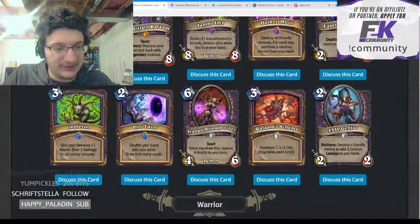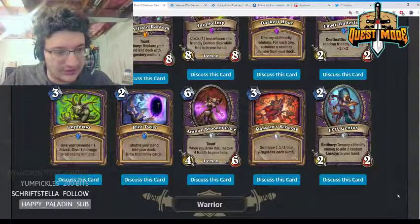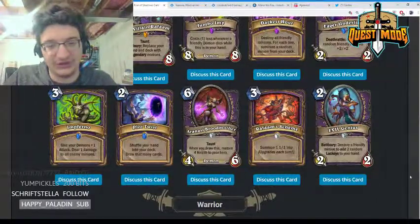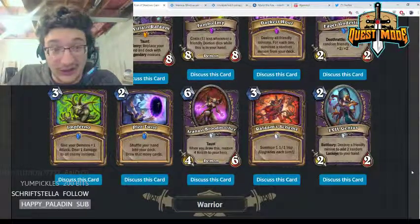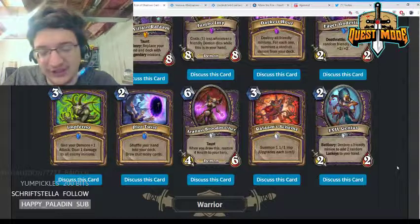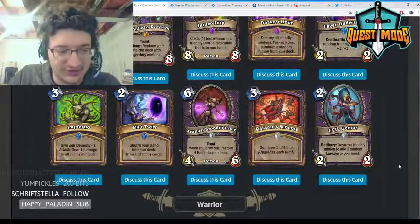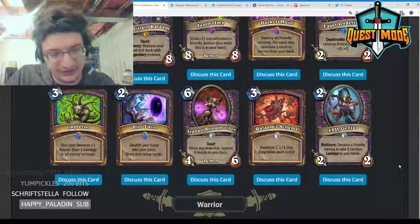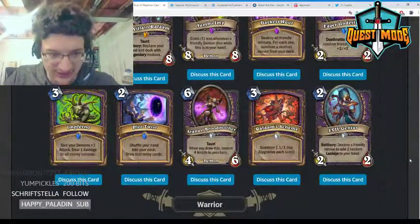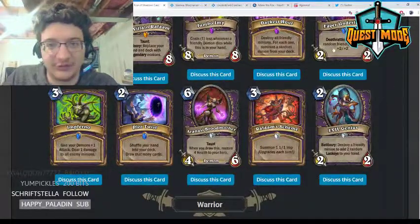Nether Breath — three mana, give your demons +1 attack and deal one damage to all enemy minions. I think this card is quite powerful — definitely something you'd want in demon zoo. It can help a lot against Odd Paladin in that matchup, and I think it's just very powerful and can help that deck quite a bit.